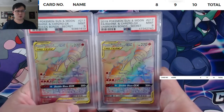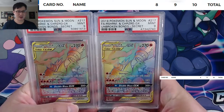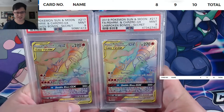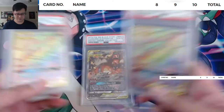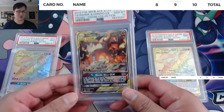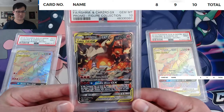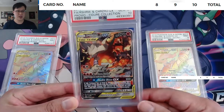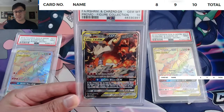Let's take a quick look at the art. It's a typical rainbow rare — it is a tag team, so Charizard is sharing the spotlight with Reshiram. In hindsight, the art isn't fantastic; I would say Burning Shadows was definitely better. Then we're going to take a look at the promo, which wasn't that hard to find back in 2019. I'm pretty sure I passed by it in stores and passed up on it because I had a good amount of pre-orders.